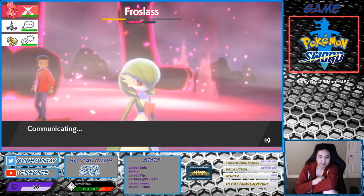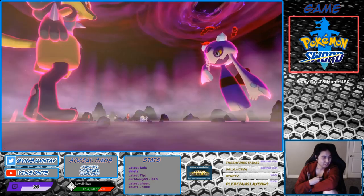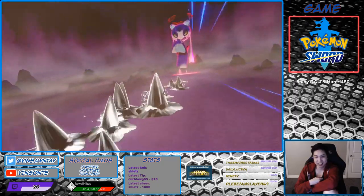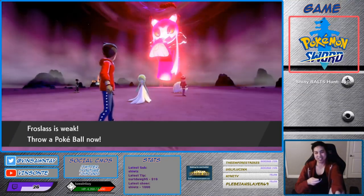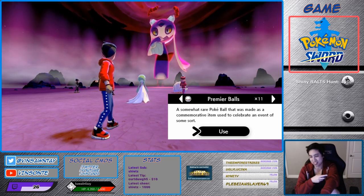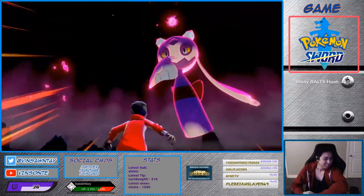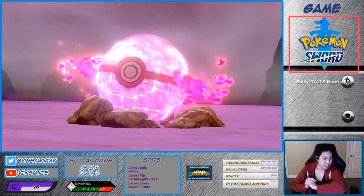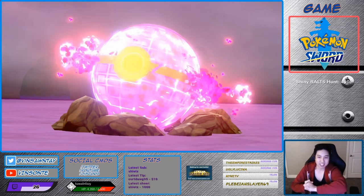Frostlass is always female, and I think you need a stone or something to evolve it as well — otherwise at level 42 it'll evolve into Glalie. Guaranteed catch rate, right? Throwing a Love Ball or Apricorn Ball. Except for the event one — that's what I've been seeing. 100% catch rate for the host on the promotional G-Maxes.